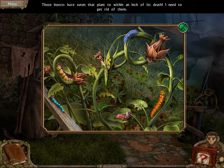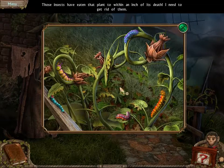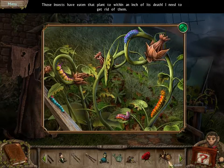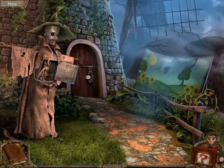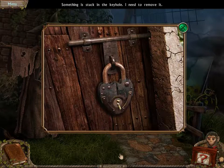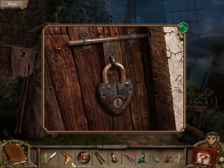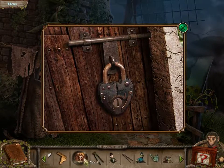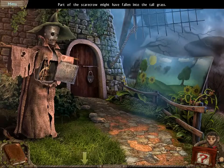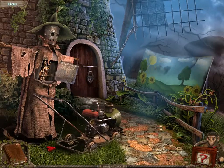They have faces! Lizards have eaten the plant to within an inch of its death. I need to get rid of them. I'm stuck in a keyhole — I need to remove it. We don't have a key. Am I falling to the tall grass? We have a lawnmower. There it goes.